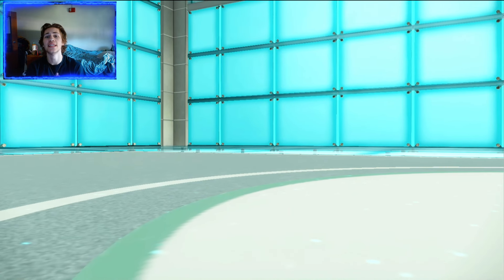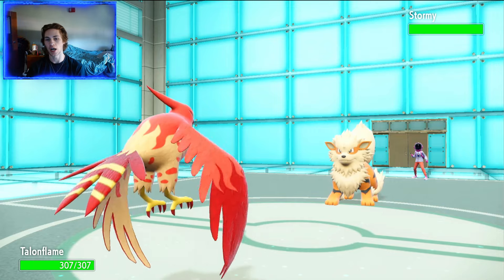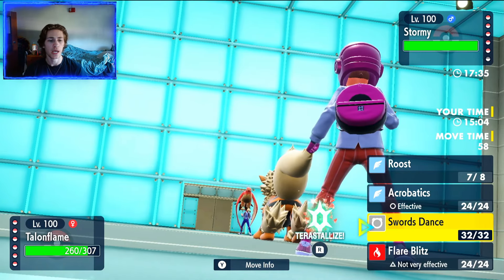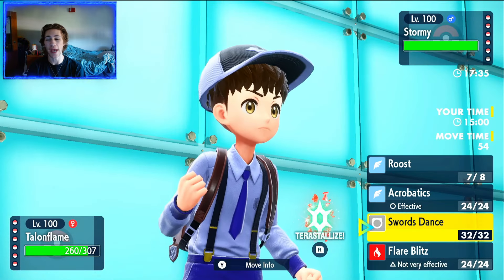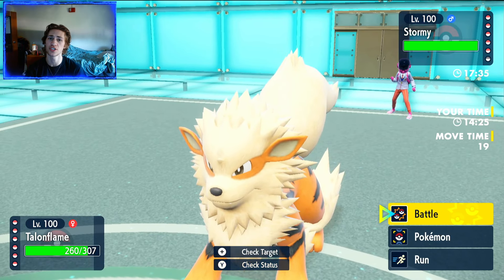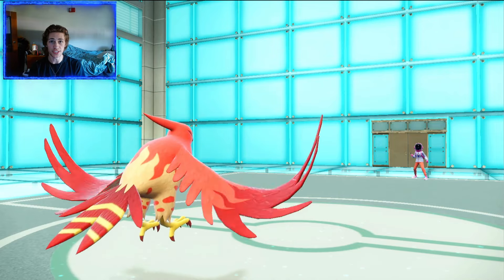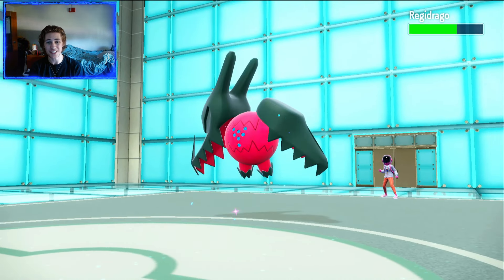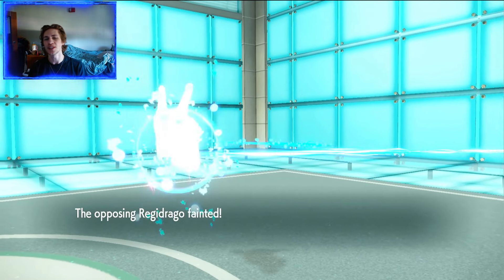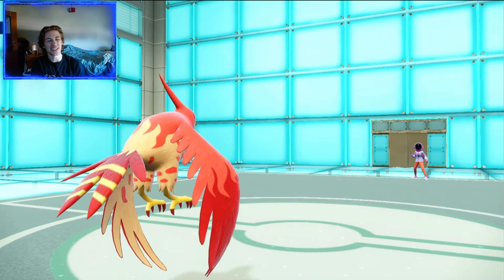We're going to swap into Talonflame, assuming he goes for another Play Rough — which is understandable since Scrafty just took a huge amount of damage. We absolutely eat that up as Talonflame. I was actually scared he was going to go for a Wild Charge, but we ate the Play Rough and he is minus one. Talonflame doesn't have a lot of defenses, so we're going to try and get some damage off. We go for Acrobatics to get some good damage, and he actually decides to swap in Regidrago. We get a really lucky crit, which actually in the endgame didn't really matter — we would have done enough damage to get another attack off anyway, and we definitely outsped Regidrago. The crit was lucky, but it didn't really matter.